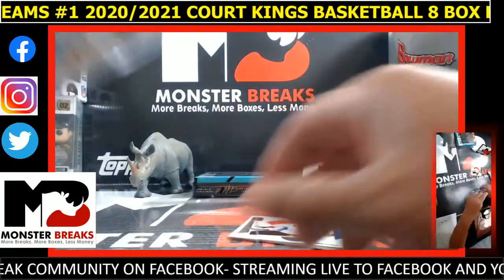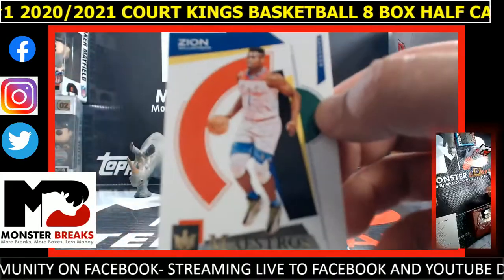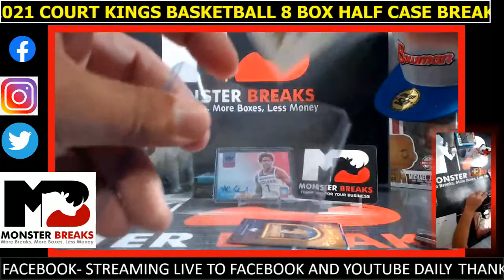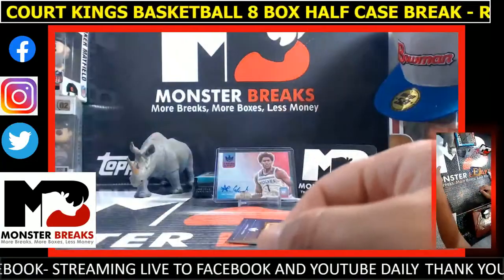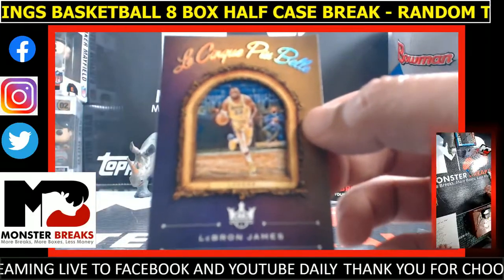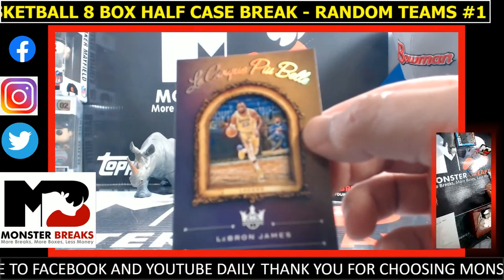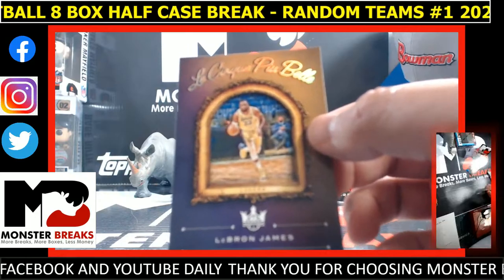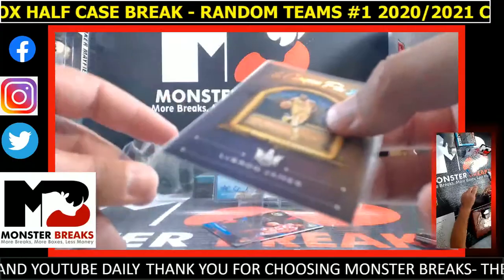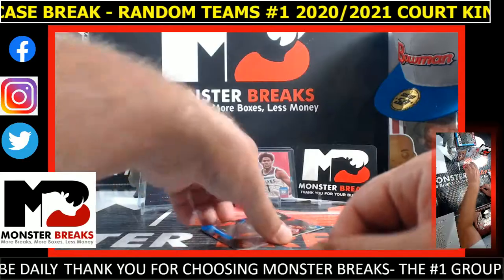Nice hit Shively, that's a good box. Oh my lord, this box just got wild. Here's a Zion, and this is a huge card — LeBron LeCirque Pubelle, a monster card, Lake Show, King James. Dude, awesome card Desmond — that is a big LeBron. Congrats, that was a crazy box.